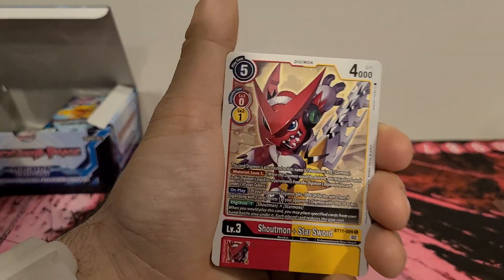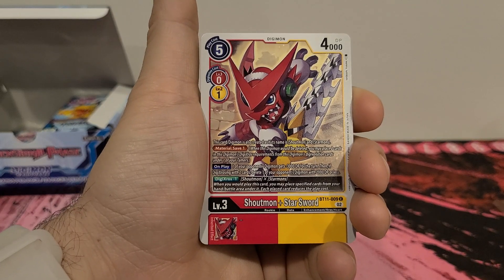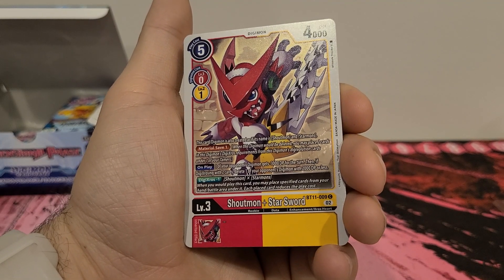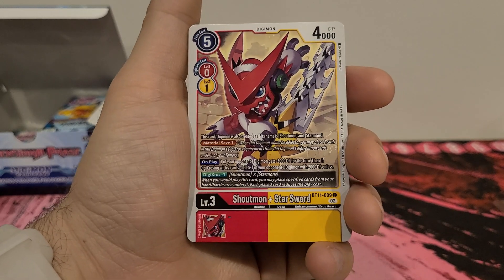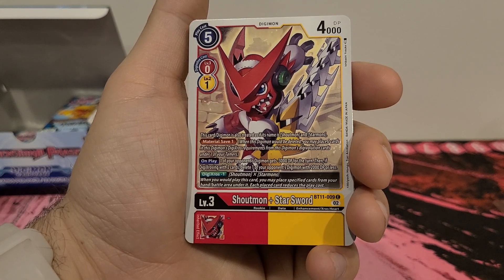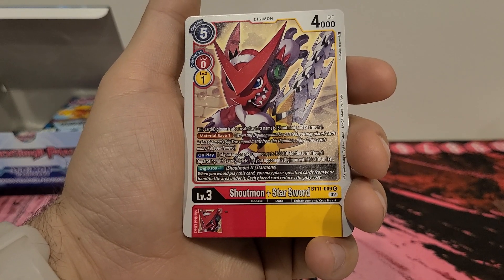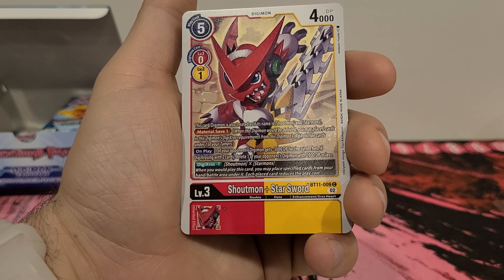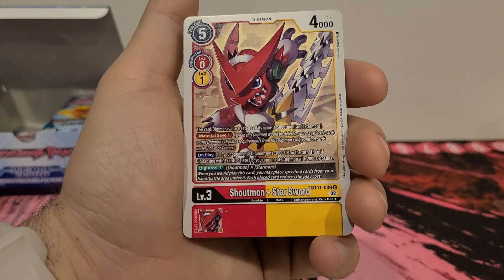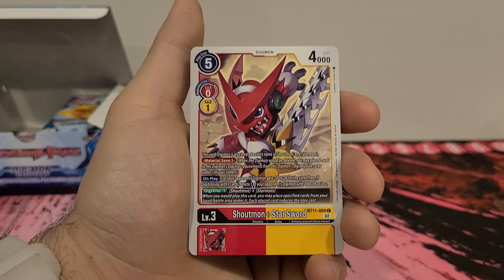Wanamon we've seen. Shoutmon plus Starsword — we have not seen this one. 5 play cost, 0 digivolution cost from a level 3 red, 1 digivolution cost from a level 2 yellow. Dual color, 4,000 DP. This card/Digimon is also treated as if its name is Shoutmon and Starmon. Material save 1: when the Digimon would be deleted, you may place 2 cards meeting the Digimon's Xros requirements from the Digimon's digivolution cards under one of your Tamers. On play, one of your opponent's Digimon gets minus 3,000 DP for the turn. Then, if Xrossing with 2 cards, delete one of your opponent's Digimon with 2,000 DP or less. Xros minus 1 with Shoutmon and Starmons. No inherited effect. Again, I'm not a fan of this playstyle with the Xros, so don't really like him.